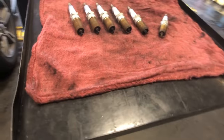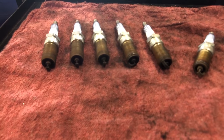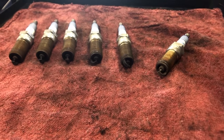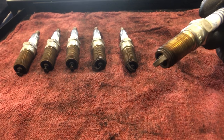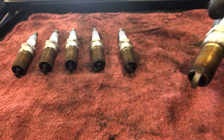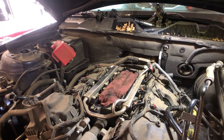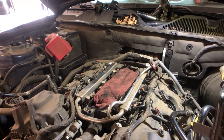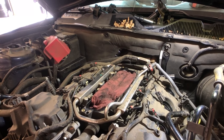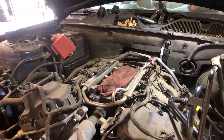I've got all the spark plugs out — cylinders 1 through 6 from left to right. Cylinder 6 is the cleanest spark plug on here. That's because of all the fuel that's been leaking into that cylinder — it's basically been cleaning it, and that's not necessarily a good thing. Plugs are out. I'm about to take the fuel rail out, take off that injector on cylinder 6, and I want to cycle the key on with the rail out to show you how bad the injector is leaking.